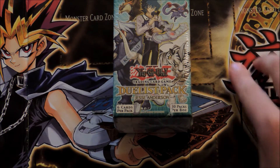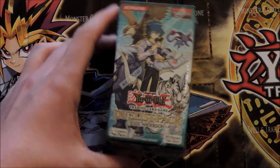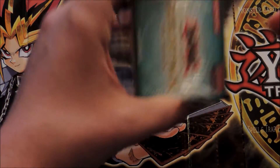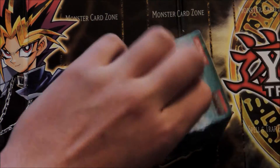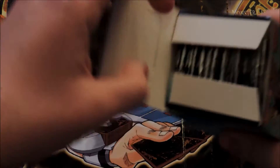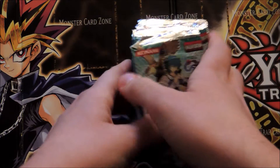Hey there YouTube, this is StorytimeHero, coming at you with another box opening. Today I'm doing the GX Generation Duelist Pack Jesse Anderson box. Some of the cards I'd like to pull out of here would be a couple of Super Rares, which are Crystal Tree and Crystal Release, because I'm thinking about building a Haman Beatdown deck with the Crystal Beasts, and those cards would be very helpful for that.